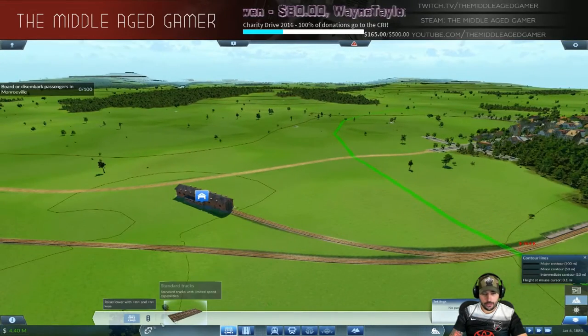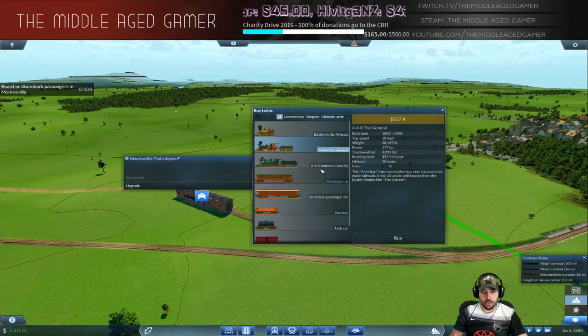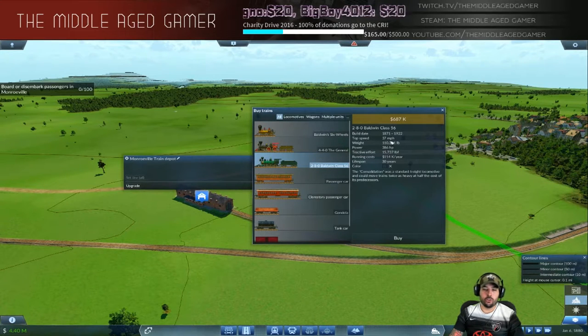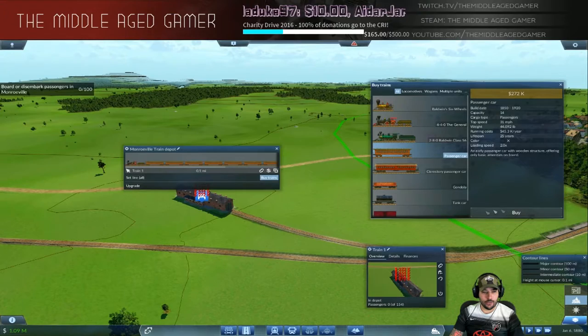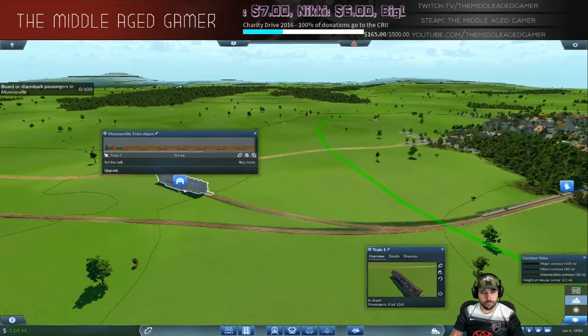When you go and buy the train — on this mission you could go with the Baldwin class, but the running costs are relatively high and the purchase price is about double. It goes 37 miles per hour, however I'm using the lower-end passenger cars because of the cost difference. The top speed of the passenger car is only 31 miles per hour, so buying the 37 mph train is completely pointless — don't waste your money. Buy the General, and we're going to buy a ton of passenger cars: one, two, three, four, five, six, seven, eight, nine, ten, eleven. It'll fit on the 240-meter track.